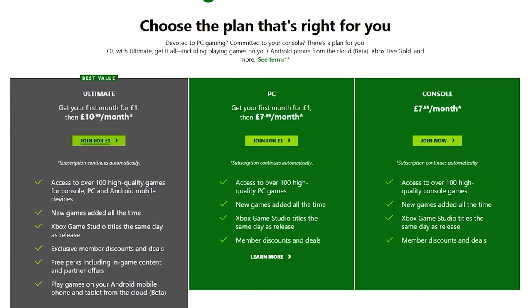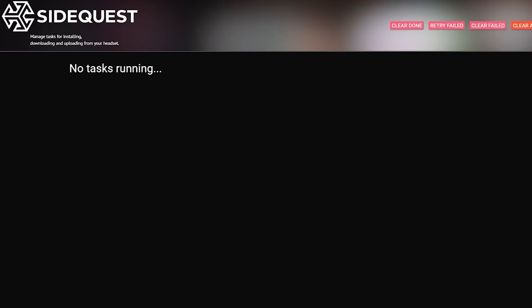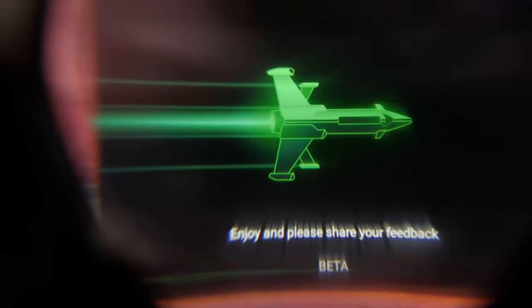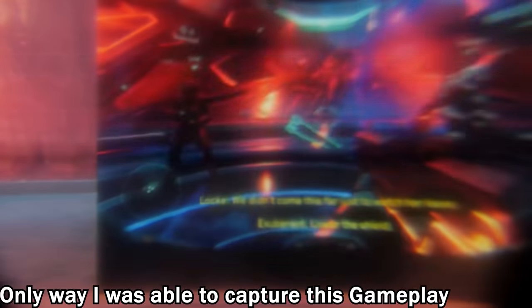If you're a gamer who doesn't just play VR, you can install the Xbox beta streaming application onto your Oculus Quest, since it's in beta for Android devices. Sign in with your Xbox Live subscription and play big Xbox exclusive titles on your Quest. Connect a joypad via Bluetooth to your Oculus Quest and use it to play these games — no Xbox console needed since it streams from the cloud. This turns your Oculus Quest into both a portable VR headset and a portable gaming station.